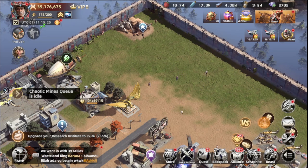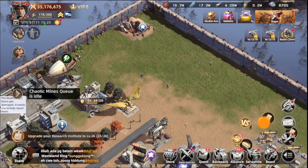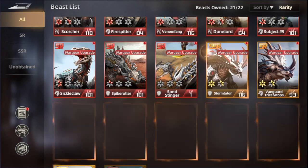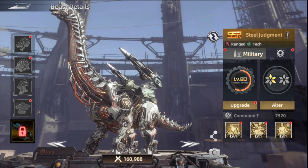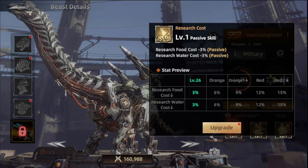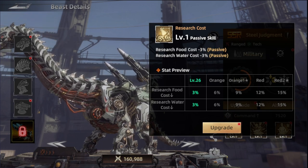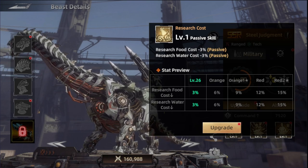Make sure to watch till the end to know exactly everything around these two pieces. The two beasts we're talking about today are the two new ones that have just been added, the first being the Steel Judgment. He will help lower the cost of the food and water for research by 3%, and that's only by making the beast to level 26.